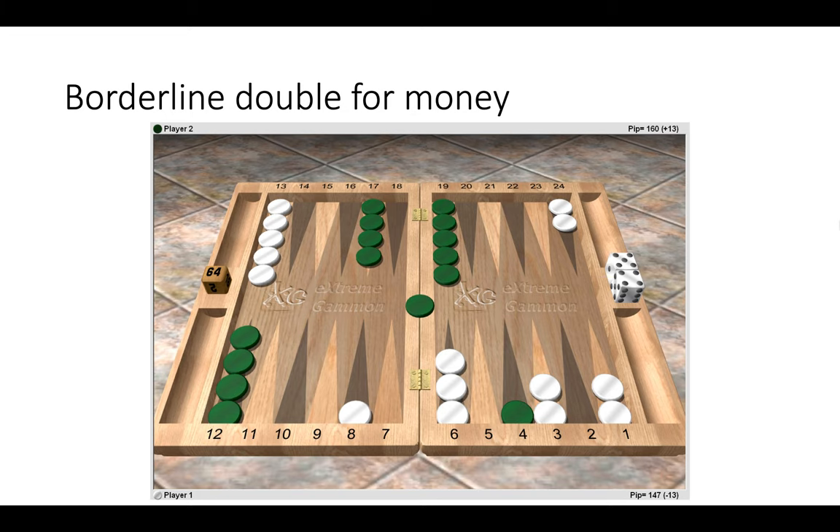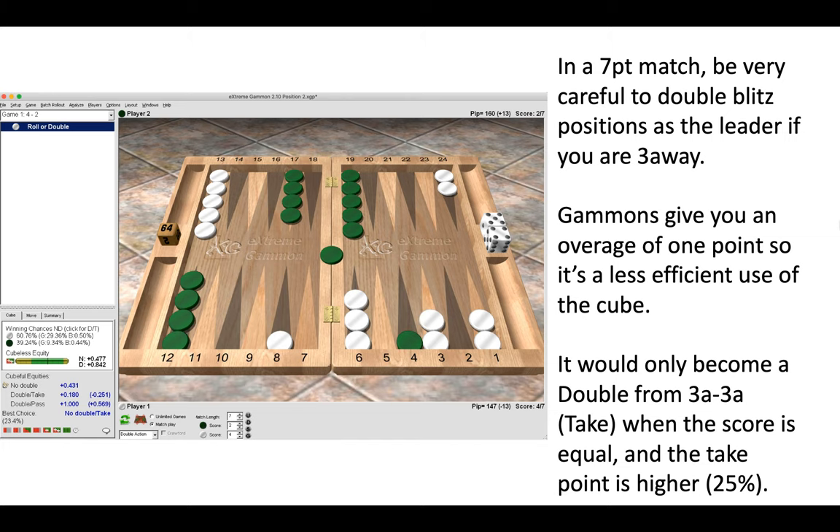Here you can see the same position from earlier, but now we have introduced a match score. It is a seven-point match: white is three-away leading and green is five-away. This is now a significant no-double, and it would be a big blunder to double this as white — the leader — whereas before it was a borderline decision.